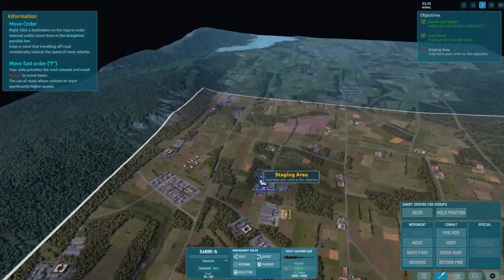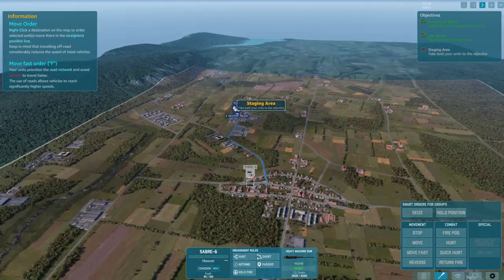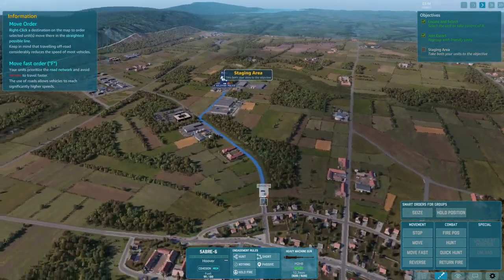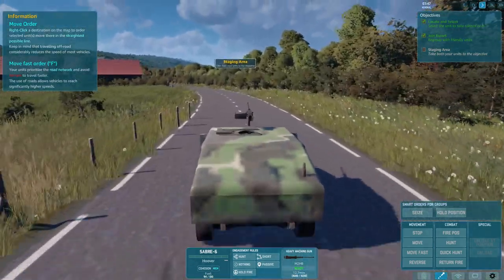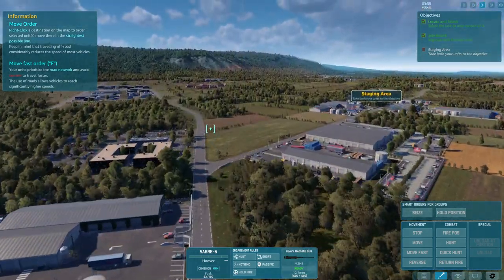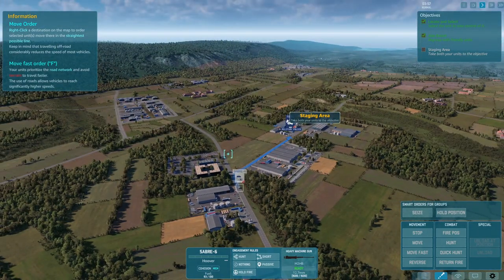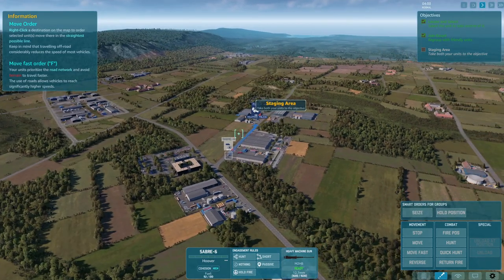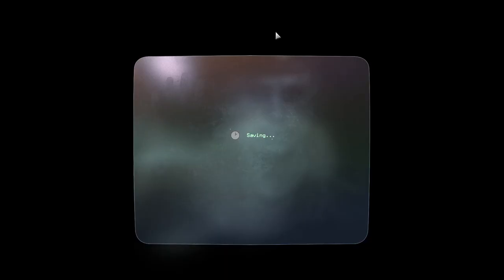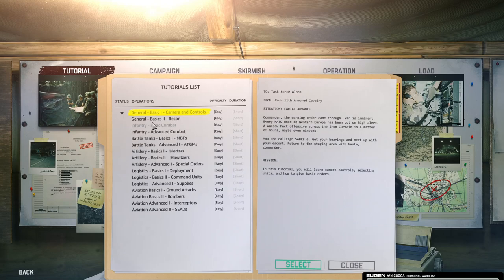I need both units. Moving them now. We made it — now let's figure out what's happening and get the troops to REDCON 1, over and out. So we did the first tutorial. Let's do another one.